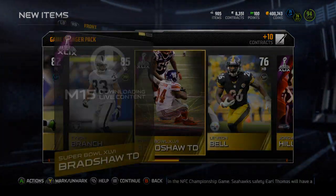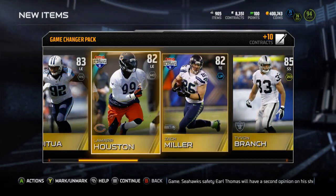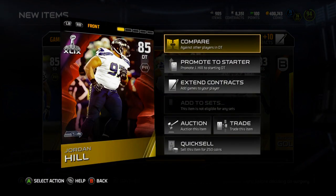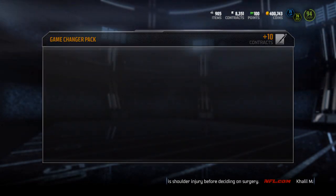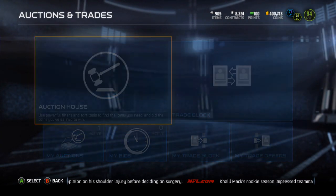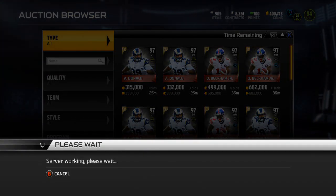I thought I'd open one just to show you. The Bradshaw Touchdown is not going to be worth much. I need to go through and sell my golds, but it's not looking like any of this is going to be worth anything. I'll check on the price of this Jordan Hill — should be interesting. So I'm actually going to do a short video here and check out the prices of the two cards I pulled.